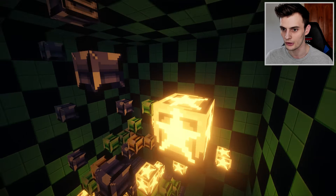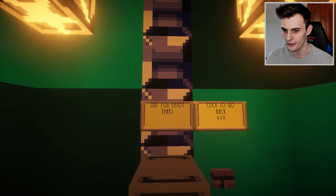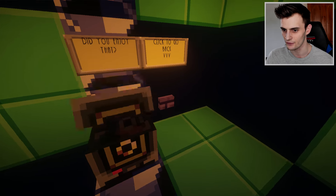Just don't step on the goal block. Tell me this is the end - tell me I have the chaos emerald! Did you enjoy that? It was marginally enjoyable. The chaos emerald has been achieved - look at this!